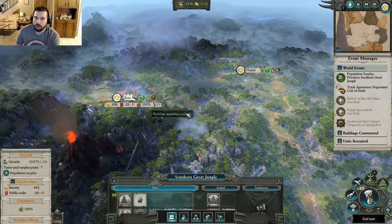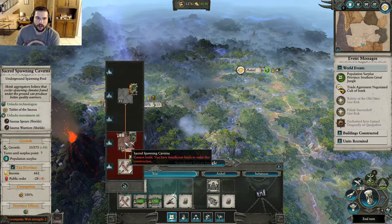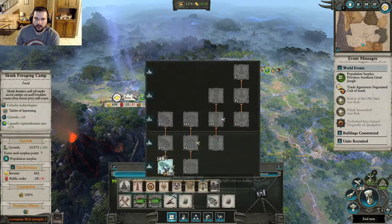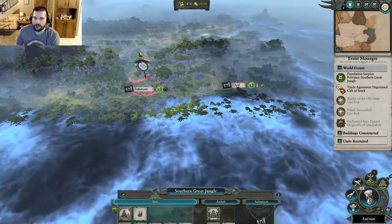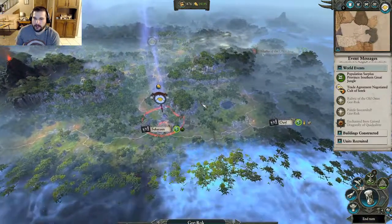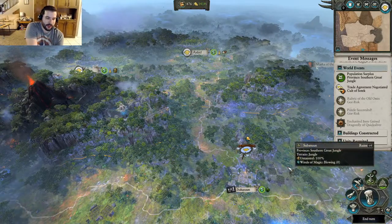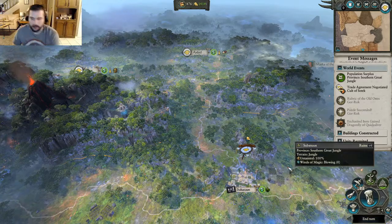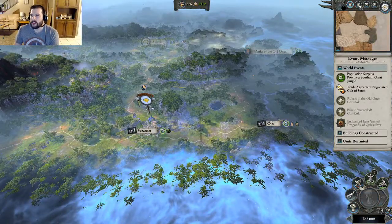Since we got some extra gold, let's actually build the growth building as well — it's only 500, so we'll still have 800 in the bank. That's the end of this turn. I'm going to keep these episodes a little bit short — I have a timer going. We'll probably do maybe one more turn and end this episode. So let's go ahead and end turn.